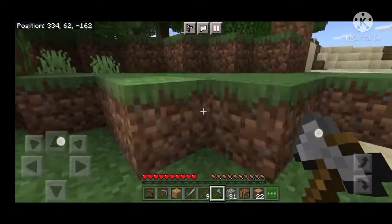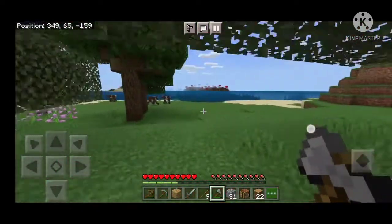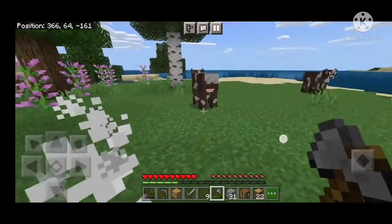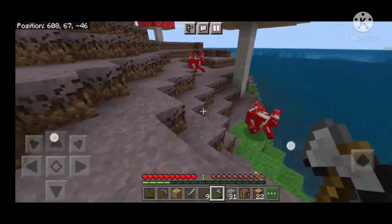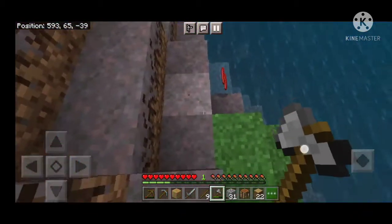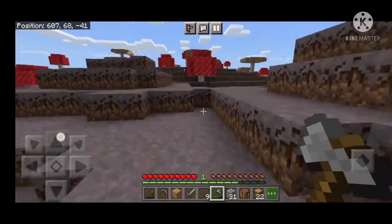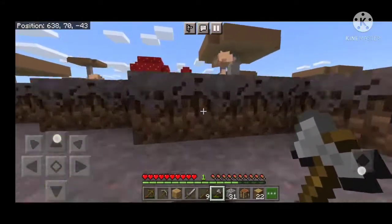Guys, you won't believe this — check that out! Isn't that supposed to be the rarest biome in the game? I'm just gonna murder these cows and then head to that mushroom island. Oh my god, look at those mushroom cows! What do they drop if I kill them? Oh yeah, they do drop something. They're not hostile, oh thank god. Man, this is one of the best finds in my full Minecraft history — I can't believe we just found this!